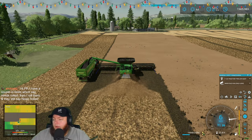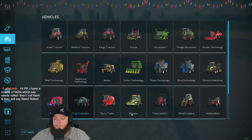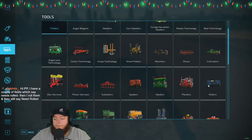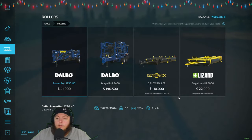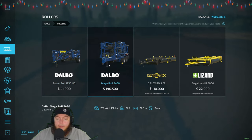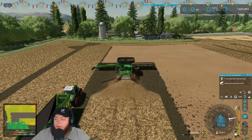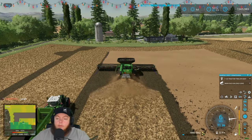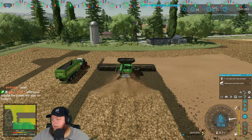You have fields that say 'need rolled' but they still say it after rolling — what kind of roller are you using? If there's crop in the field it doesn't count. You have to use a roller-roller, not a mulcher and not a grassland care roller — one of the actual roller rollers. And if there's crop in the field it's the first growth state — you can't do it then. Do it right after you plant is when I would roll, if you're going to roll.